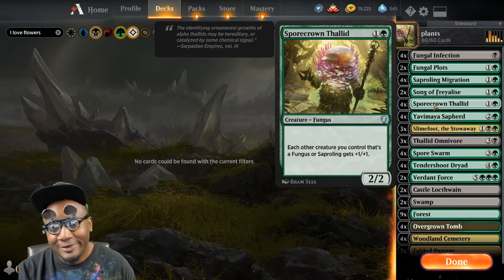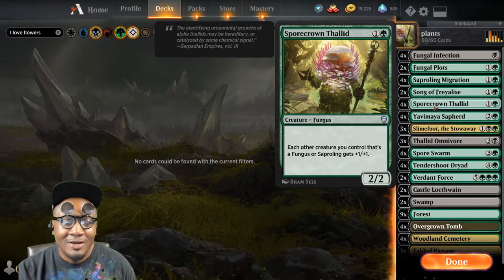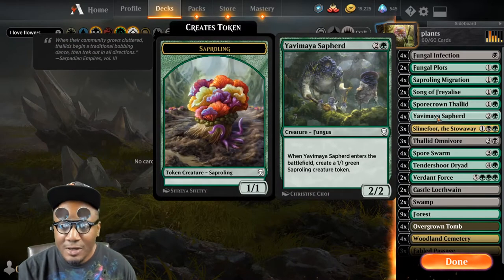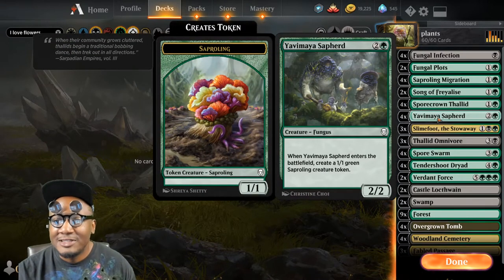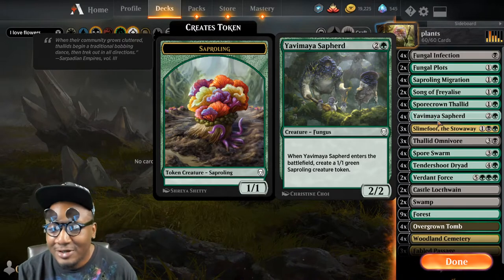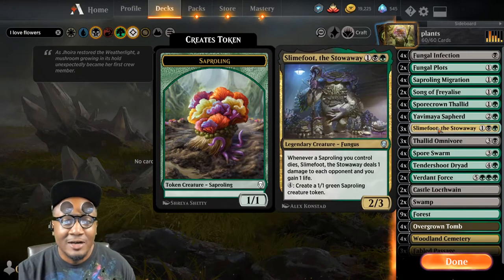Spore Crown Thallid — a basic thallid pumper, sapling pumper for the deck. Necessary card. Another basic fungus sapling-generating card in the deck.